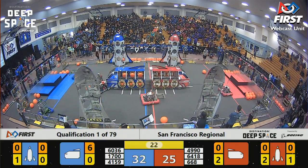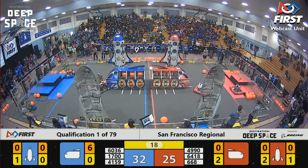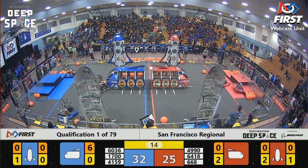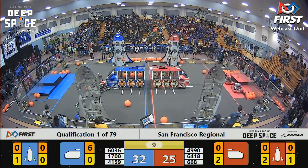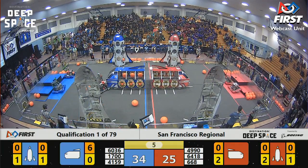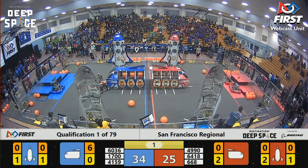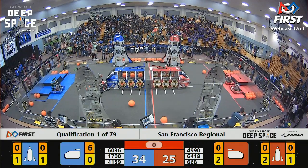We are now heading towards the end game period. Teams are thinking about their end game strategies as they line up at the hab. First robots to attempt the climb will be Griffin Robotics for the Red Alliance and Peninsula Robotics for Blue. Team 4990 nearly made it to the second level with just 5 seconds left to go in the match. Team 6418 on to level one for Red, Team 1700 on for Blue. And that'll be time.